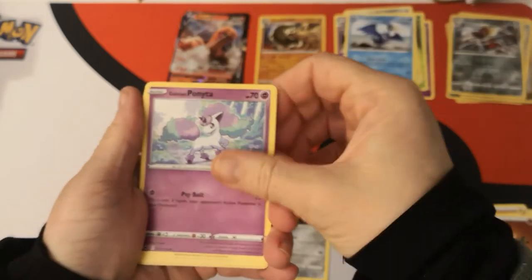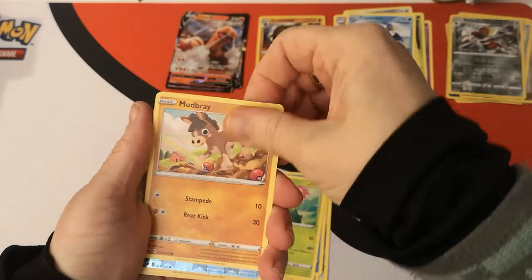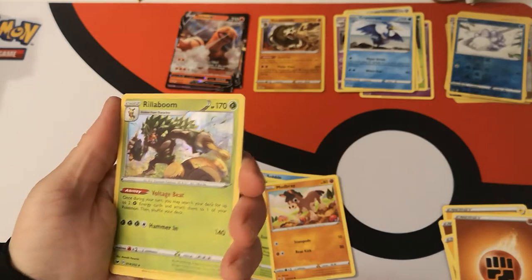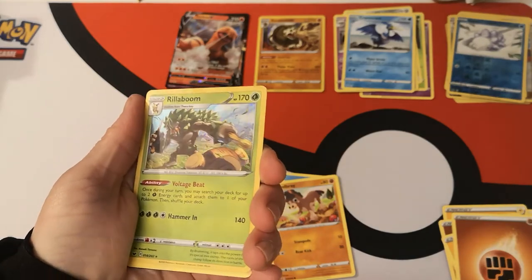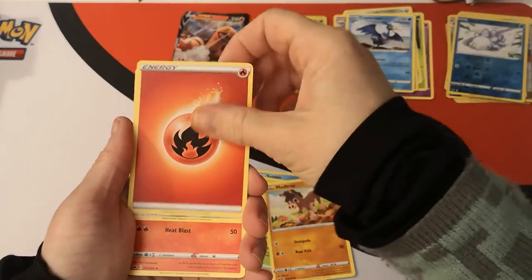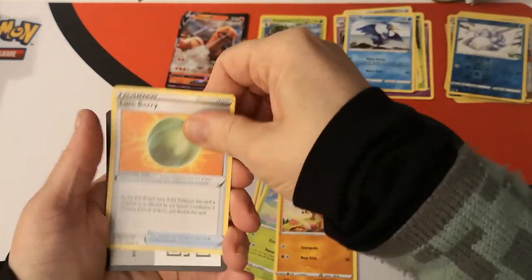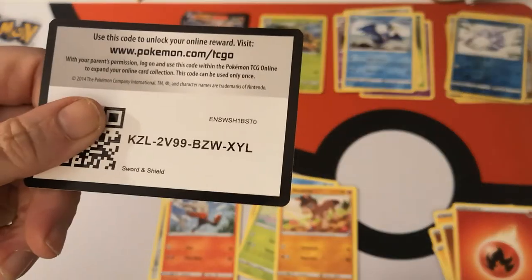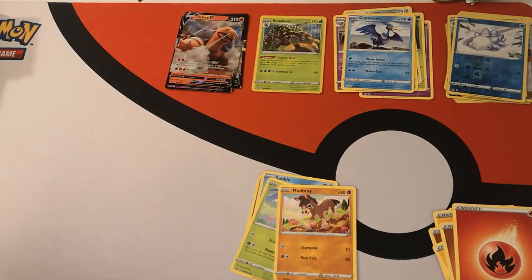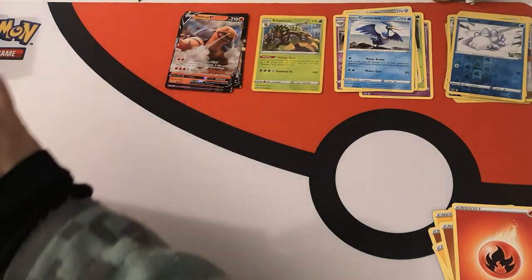We have a Mawhile, Galarian Ponyta, Sobble, Maractus, Mudbray. Reverse holo Snom — oh nice, we got a Rillaboom holo! We have a Fire Energy, Venathorn, Raboot, Lumbray, and there is your code card.